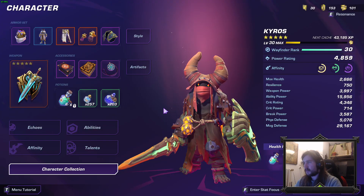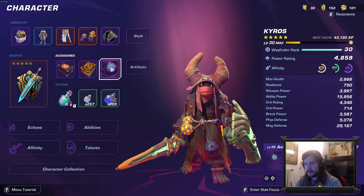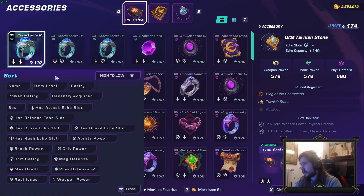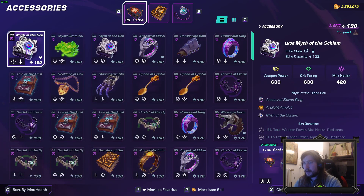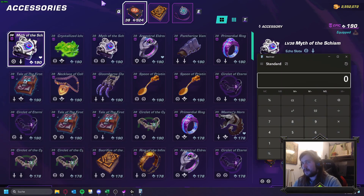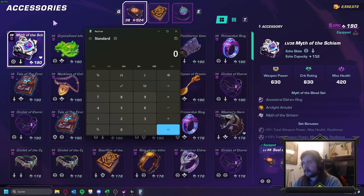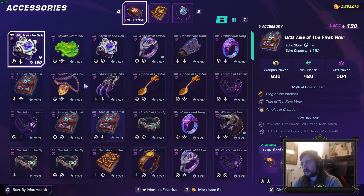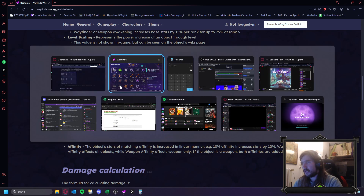When we take a look at an accessory, for example — Myth of the Schism has 600 weapon power, 600 crit rating, and 420 health. All of these stats are affected by both the display multiplier and the budget multiplier. So when we take a calculator: we have 630 divided by 10 because that's the display multiplier, and then the budget multiplier for weapon power is 1.125.